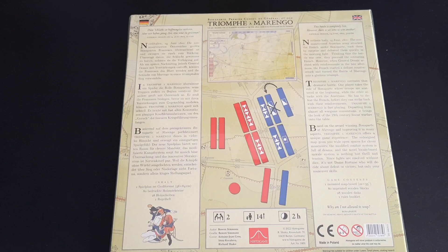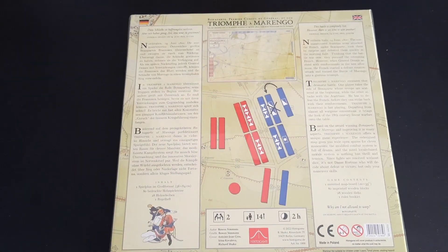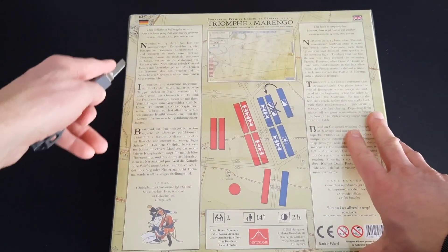You get a mounted board, 80 of those wonderful imprinted blocks, some wooden discs, and a rules booklet — so not too heavy on the component front. Let's get into the game and have a look; I'm really looking forward to getting this one out.